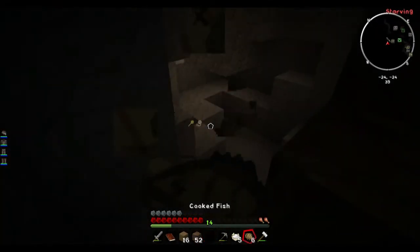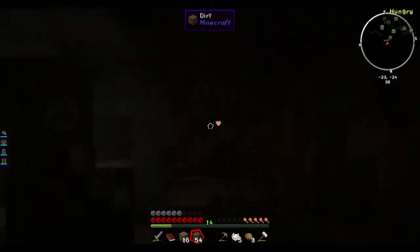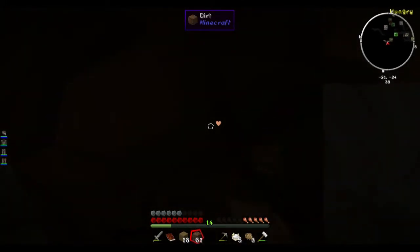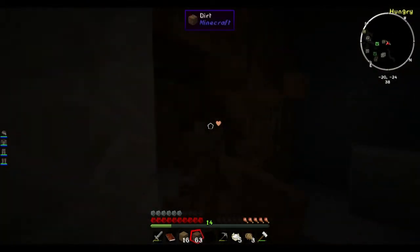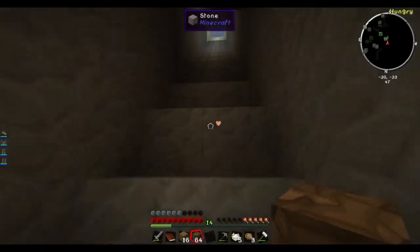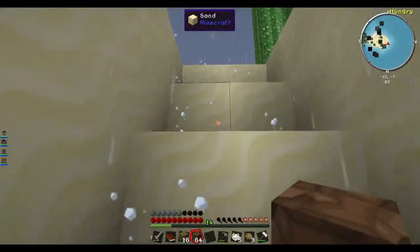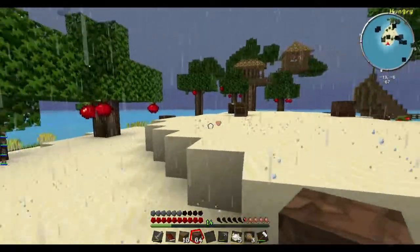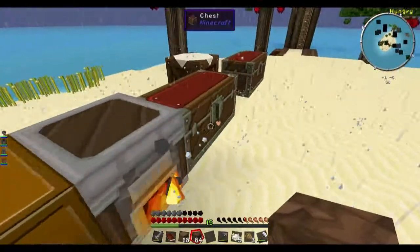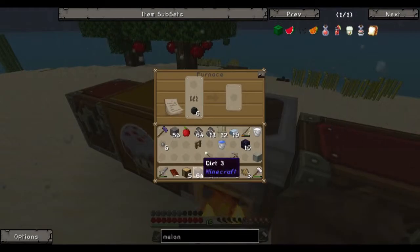I need some fish. One more full stack. We'll head back upstairs. I'm gonna need some coal because I've got no torches. It's rain - it's driving me insane. And I'm rhyming because I'm lost on an island. Let's plant some trees because I need some more logs and charcoal.